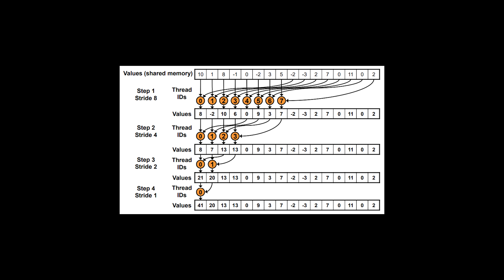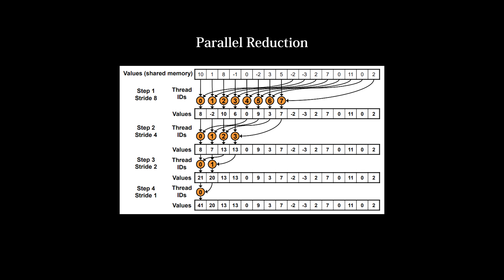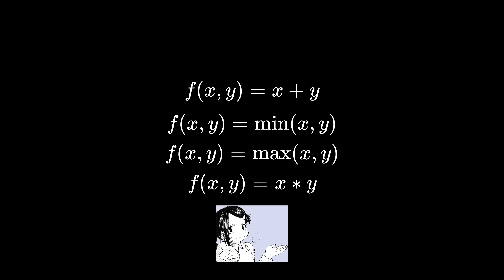This process is known as parallel reduction, and it is one of the most important fundamental building blocks of GPU programming — definitely something you should understand and have in your toolbox. It's so important because this algorithm works for all kinds of operations. It doesn't matter what method we are reducing by — as long as our operator has two inputs and one output, this algorithm is the way to do it, whether that is finding the sum, the minimum, the maximum, or the product.